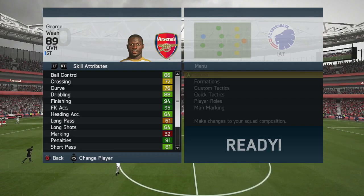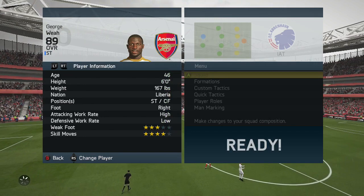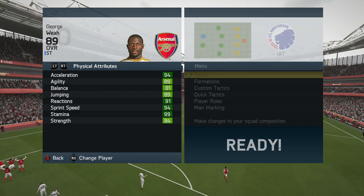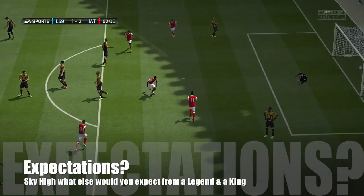The standout stats are 94 finishing, 95 free kicks, 91 penalties, and 93 shot power — absolutely outstanding. You have to note his curve because it's not the greatest, but you can't have it all. He weighs 167 pounds and can only play as a striker or center forward. Look at this: 94 acceleration, 94 sprint speed, 84 strength, 89 agility — just amazing. Then 89 vision and 83 attacking position. This guy is an absolute monster. For those who remember FIFA 13, think Mane and Ek but on steroids.